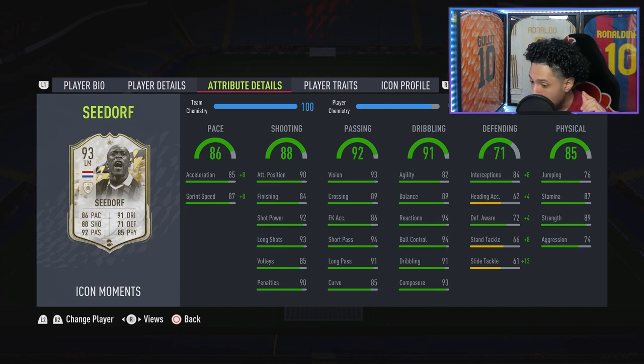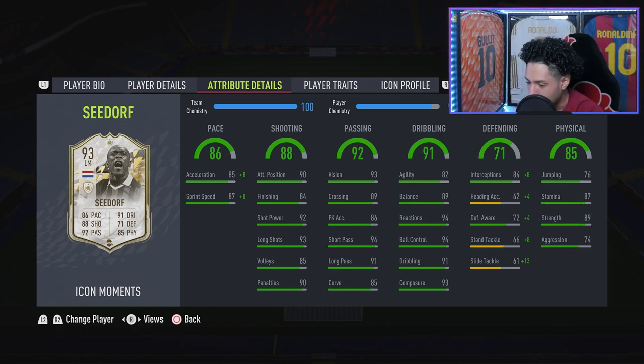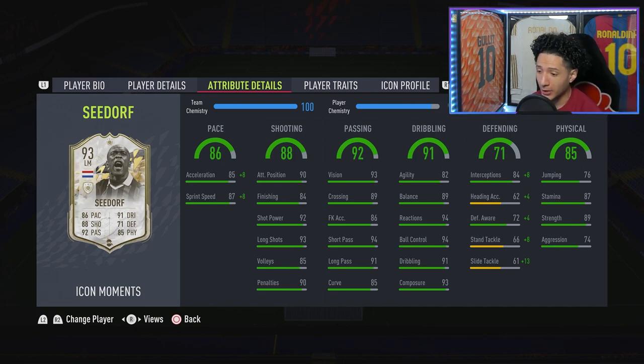He wants to do something joga bonito with the ball — very nice. Defending: 71, but he has great interceptions and that gets a plus boost with Shadow. Defensive awareness is a little low, stand tackle and slide tackle aren't the best, but with the Shadow everything gets boosted. Physicality is 87 — I'm surprised, I would have thought Seedorf had upper 90s. Good strength — he's a thick boy.